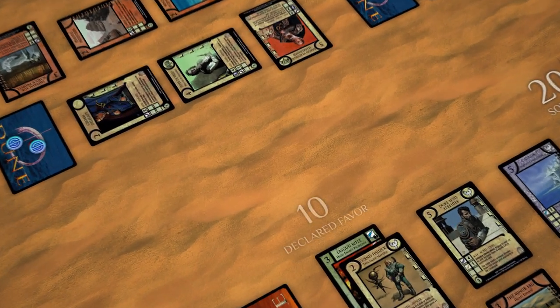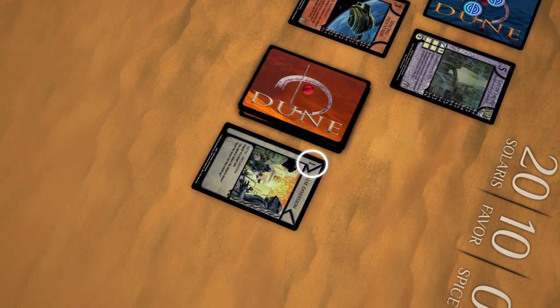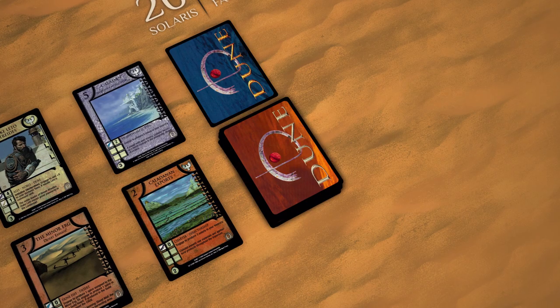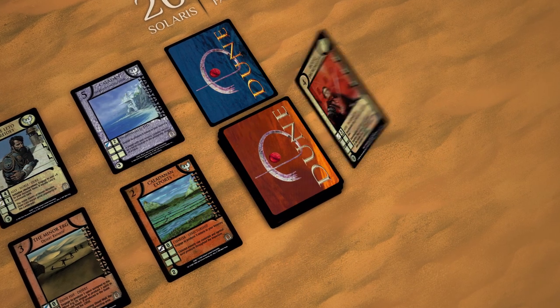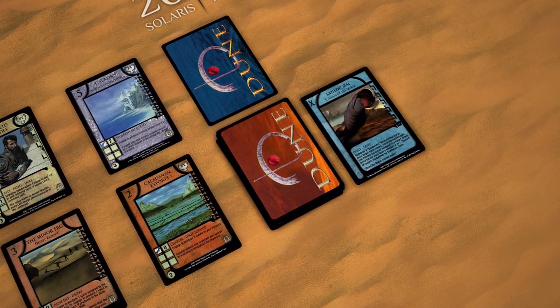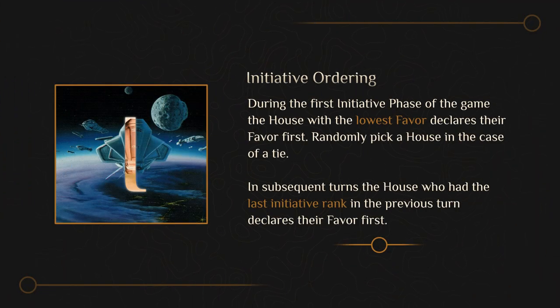If two or more houses tie for declared favor, all deadlocked houses discard the top card of their house deck. The house that discarded the card with the highest deployment cost wins the ranking, with subsequent ranks assigned from highest to lowest deployment cost. If the cards drawn are also tied, those still tied draw again until the tie is broken. If the deployment cost of a card is X, count it as 10. During the first initiative phase of the game, the house with the lowest favor declares their favor first. In subsequent turns, the house who had the last initiative rank in the previous turn declares their favor first.